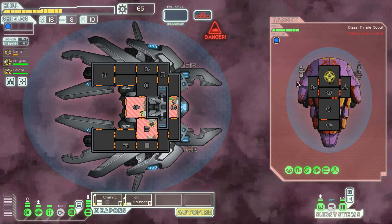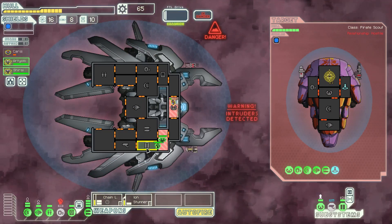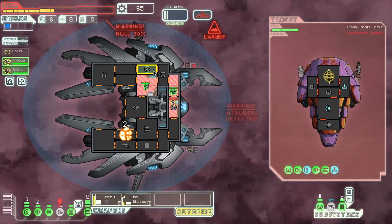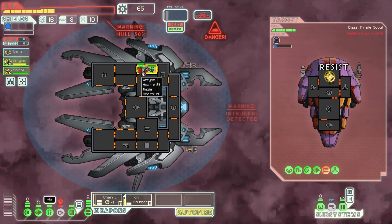Teleport over — I dare ya. Oh, you're in there. Let's get him. Where'd he go? He's fighting. Oh, they're in the oxygen room. There's no oxygen in our room. Hey dude, what's up? We don't have oxygen here.